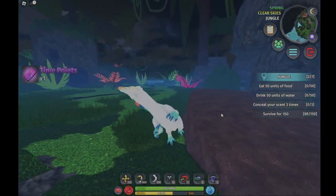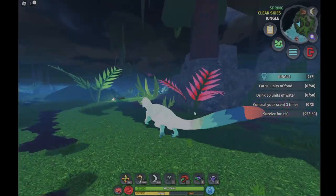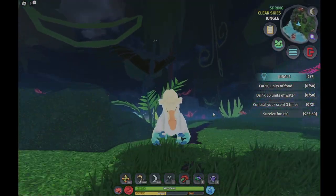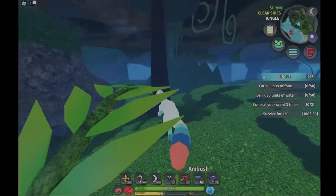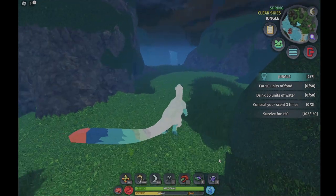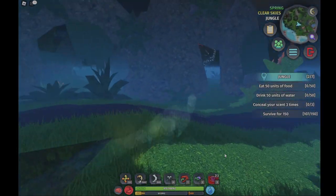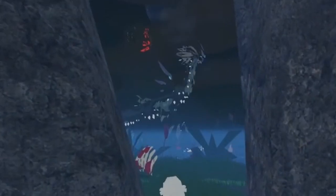We got smoother animations that actually adapt to the environment you're walking on, and you can cling onto rocks and such. You also earn time points passively, so I can see people going AFK for them. There's also a new sound effects and a new UI for abilities — we got ambush and invisibility.